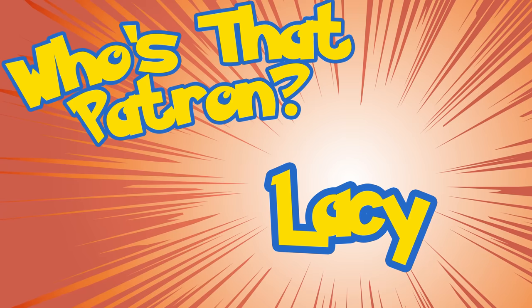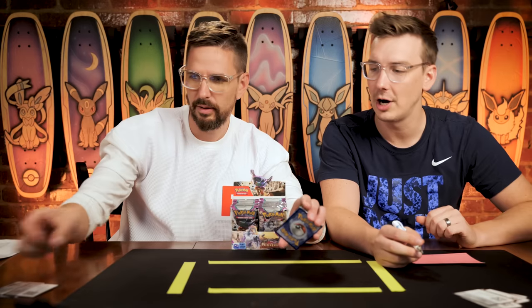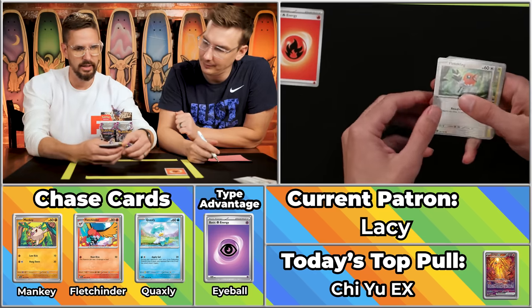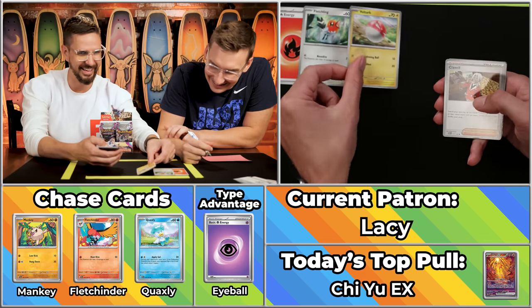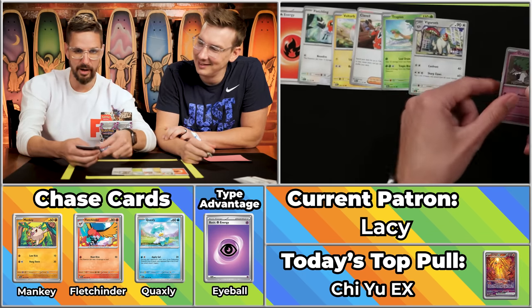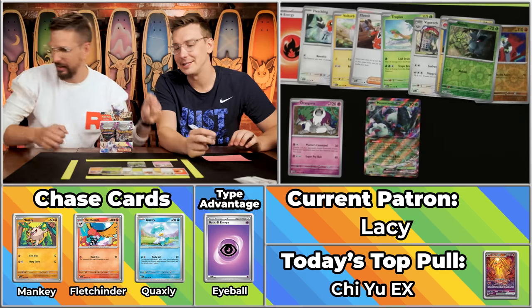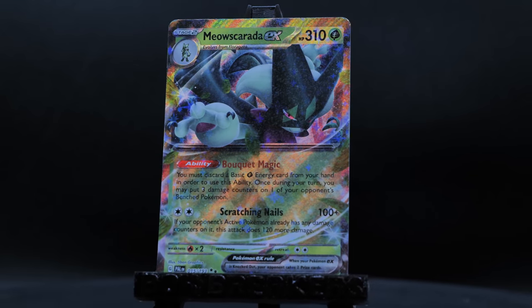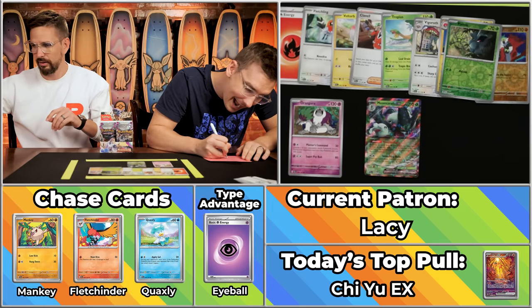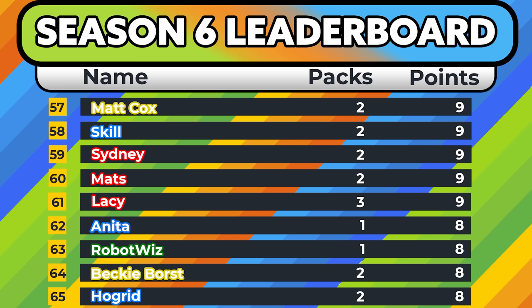Next up is Lacey, who's got five on the season. Nine points would get you into Big Steve contention. We've got the Fletching — this evolves into Fletchender, then Talonflame. It starts normal, then goes fire. That's just boring. The Voltorb, the Clavel, the Tropius, the Vigoroth, the Orangru will score, the Electrode, the Passivian will not score, the Pineco will not score. Oh, the Mioscarotta — a first page EX! $2.11, so decent rounding. Four points total for nine on the season. That is a cool full art card headed your way.